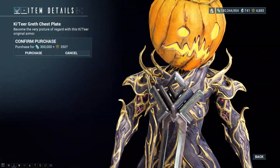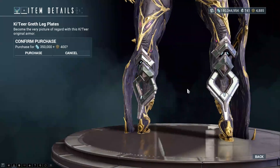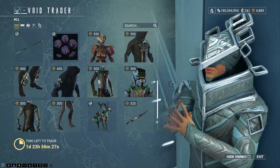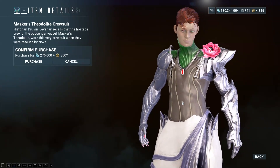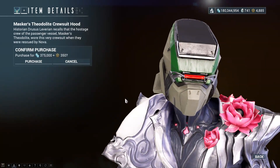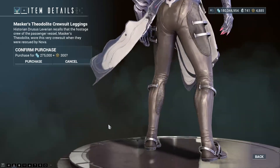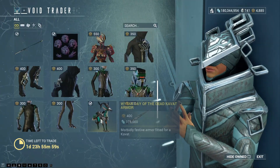There is the Katia Greth chestplate, which doesn't look too bad. The Katia Greth legplates — same thing; the physics on them make them look not too bad. And then the chestplates — hard pass. There's no physics on them and it literally looks like a shelf on your shoulder. Masker's Therolite Crew Suit, then the Hood, obviously the sleeves, ending with the leggings. You can't really see too much with the 10-year anniversary thing going on in the background. I love the dragon on the back of the 10-year anniversary Lotus.